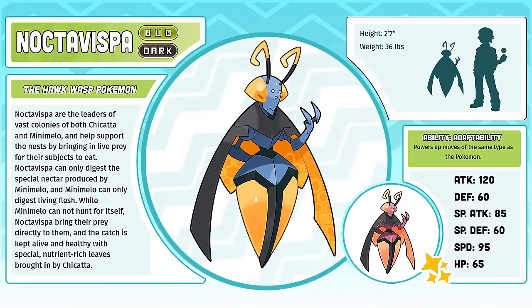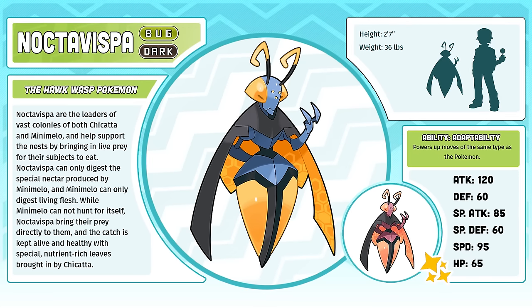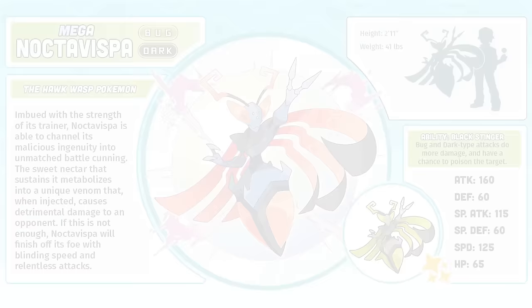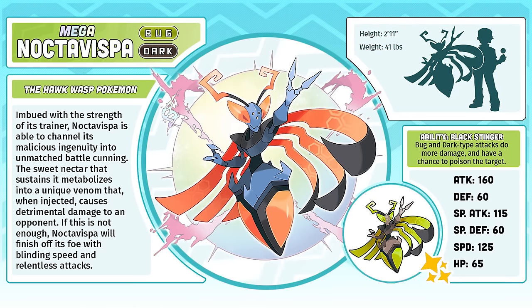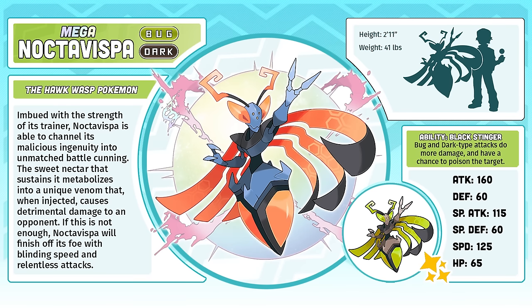Noctavispa, the Hawk Wasp Pokémon. It took some work, but my final draft of Noctavispa is a design that I'm very proud of. The execution of my concept finally came through, interpreting the insane life cycle of the real-world Hawk Wasp as a nefarious dictator commanding armies of other Pokémon to fulfill its evil desires. Mega Noctavispa — I know a lot of people don't like this one because it doesn't change Noctavispa's design enough, but I think it's pretty cool. It's more of a subtle mega evolution, like Altaria or Tyranitar. It also gave me an excuse to bring back the 'go forth my minions' pose that it had in its original artwork.